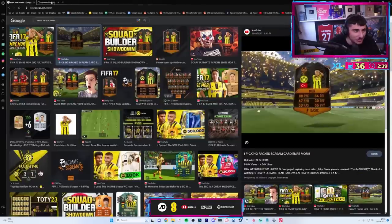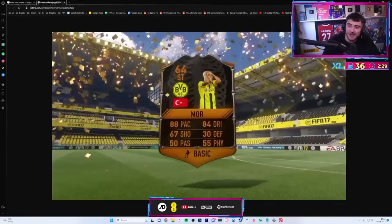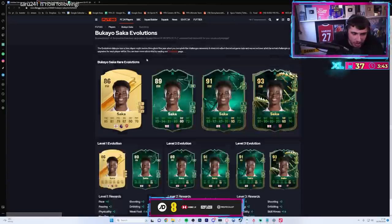We don't get that anymore. Back in the day mate - that was peak. You packed him in a bronze pack and made like 400k. 92, 91, 93, 91 - those four stats in a row there mate!